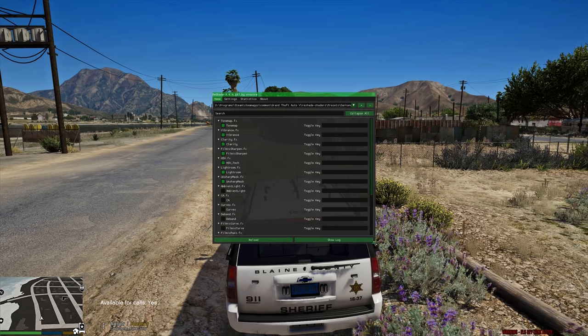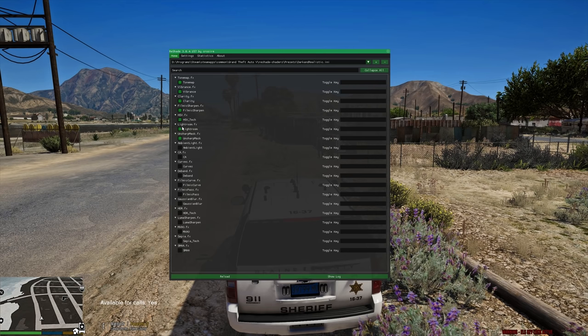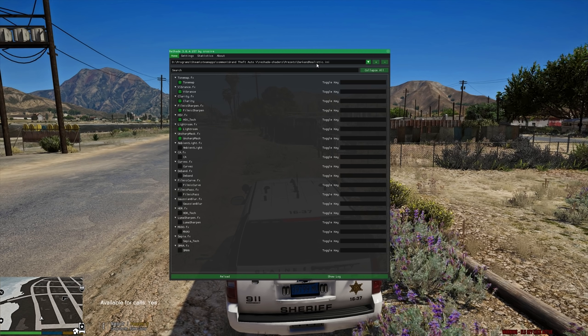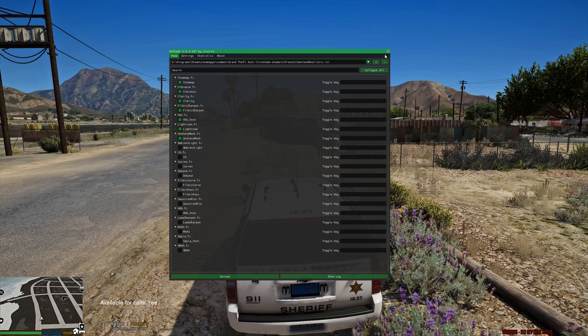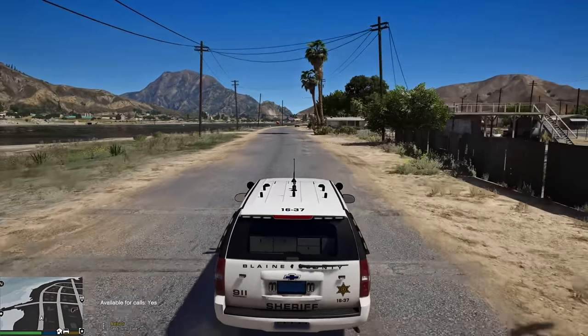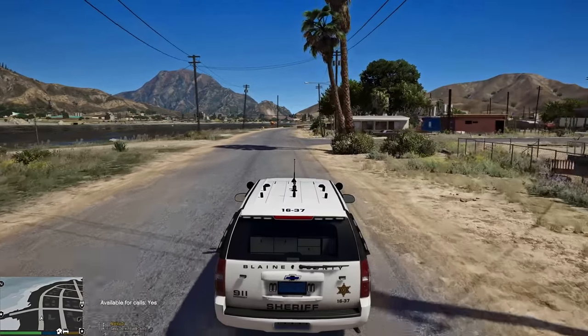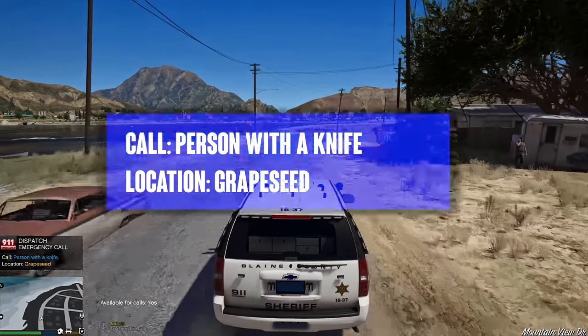So here are my settings. I know a lot of you guys have been wanting to see this — you can pause it if you want. These are the settings. I'm using the dark and realistic INI, or Reshade. I'll give you guys a moment to look at that — you can just pause the screen if you'd like. Hopefully that will help you with trying to get your game to look like mine. Also note that I have a really powerful computer with a GTX 1080 Ti.